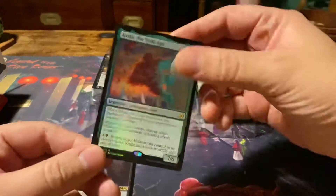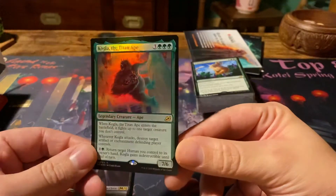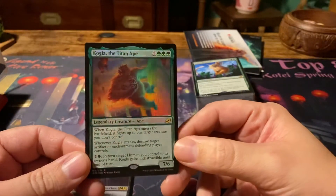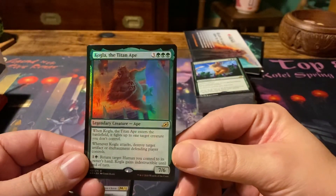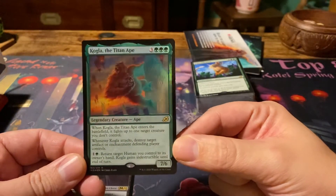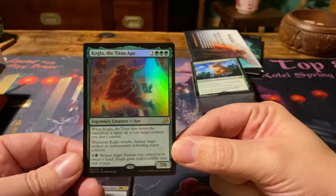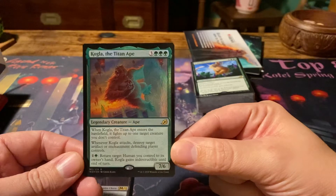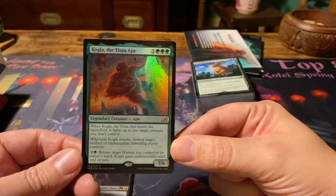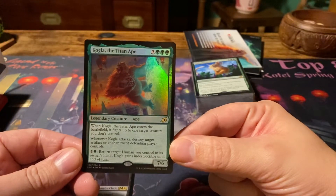For the green card, it's an Ikoria card — a set I don't have anything from, but I don't miss Ikoria anyway. Kogla, the Titan Ape. Six mana, 7/6. When it enters the battlefield, it fights up to one target creature you don't control. When Kogla attacks, destroy target artifact or enchantment the defending player controls. Then for two mana, you can return a human you control to its owner's hand, and Kogla gains indestructible until end of turn.